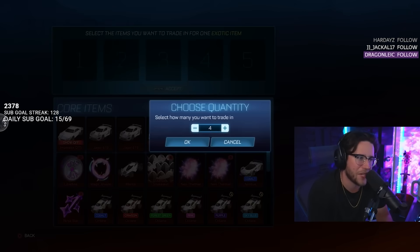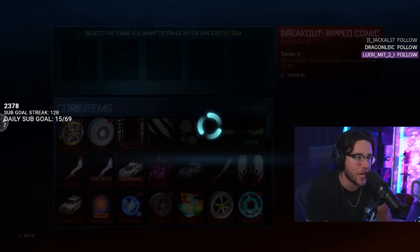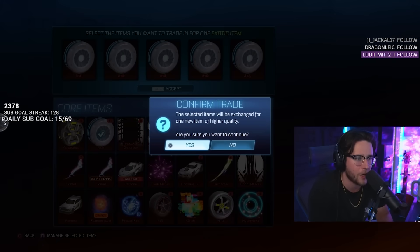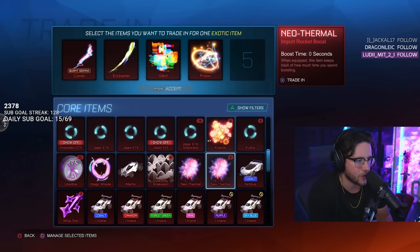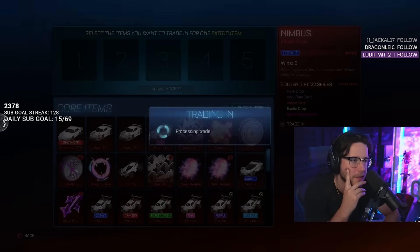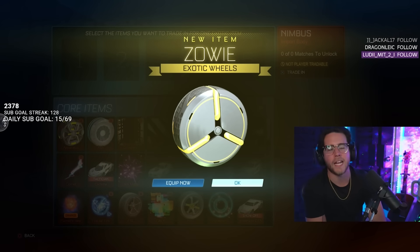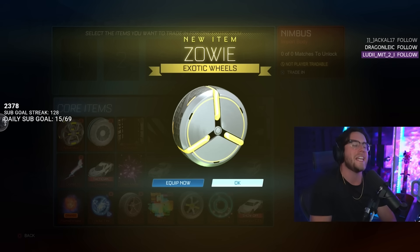The black markets can definitely be painted — we got a painted black market from the last video we did. Let's throw that Nimbus in there; this has got to be painted. If this isn't painted, I'll just lose faith. Two painted items in and we get... Zowie wheels. Zero out of ten, bro. That's tough.